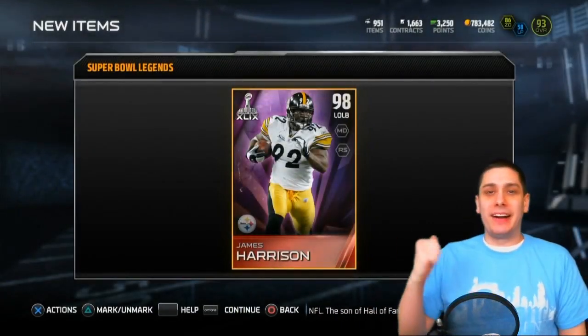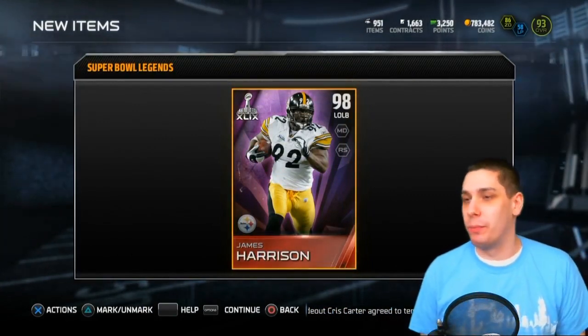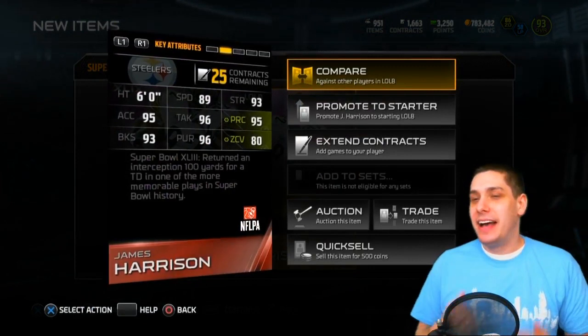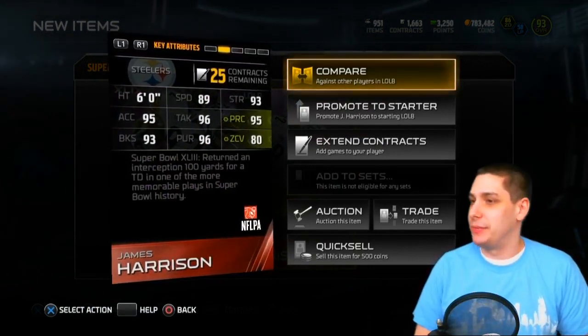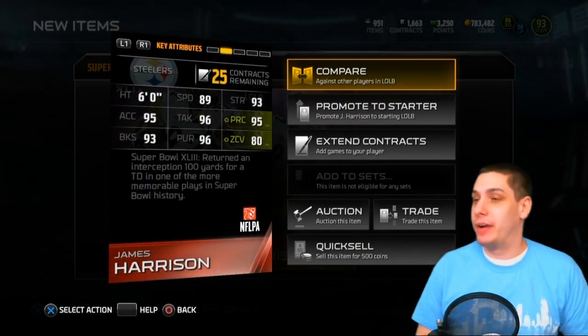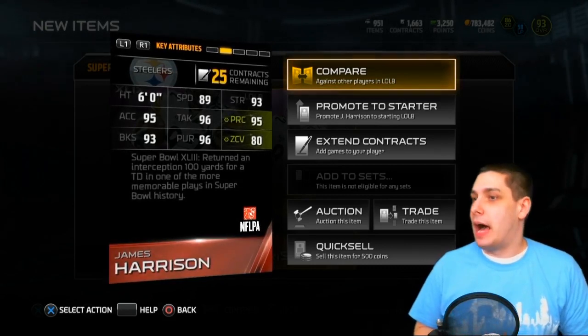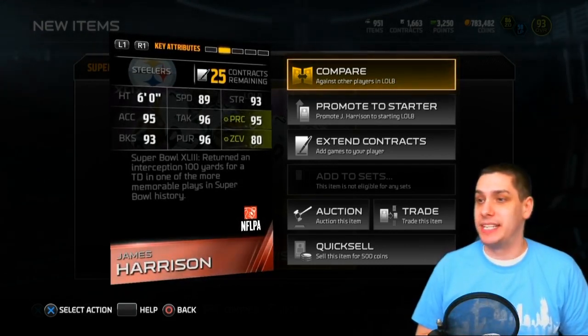Give me Elway... James Harrison! Yes, that is nice — 98 overall! This card is definitely worth more than it cost me to do the set, so I am very very happy about that. Nice pull there with James Harrison. That is definitely one of the best ones I could have pulled. I think he's the second most valuable card I could have pulled from the set.